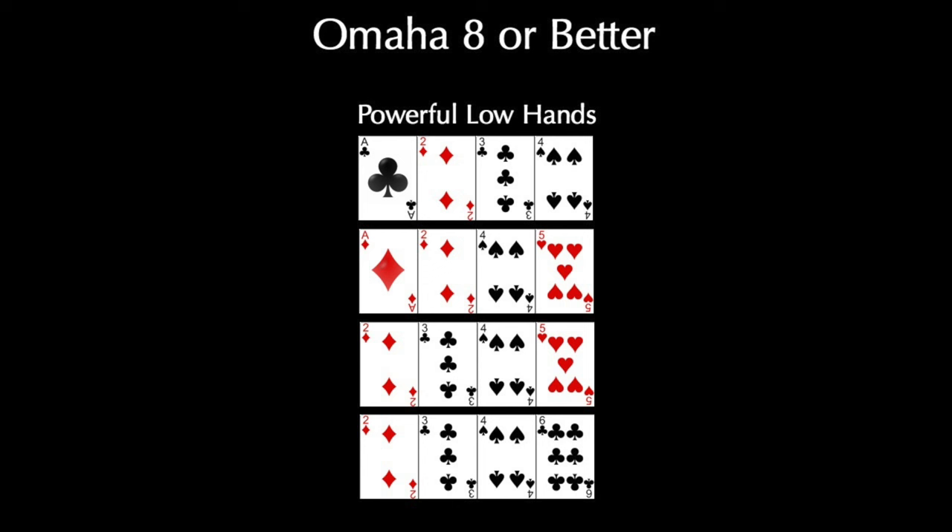The next group of hands are powerful low hands. You're looking at hands that contain an ace — four babies, maybe all wheel cards, really, really nice. You can make the case occasionally for playing a four-card low hand without an ace, something like deuce-3-4-5 or deuce-3-4-6, but you should proceed cautiously because you're going to be an underdog to anybody that has an ace. If they have ace-deuce or ace-three, that's better than your deuce-3-4-5. And on top of that, ace high beats 5 high.